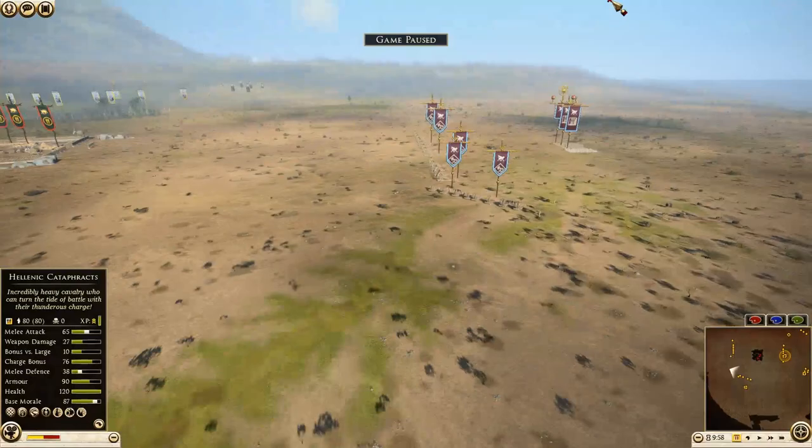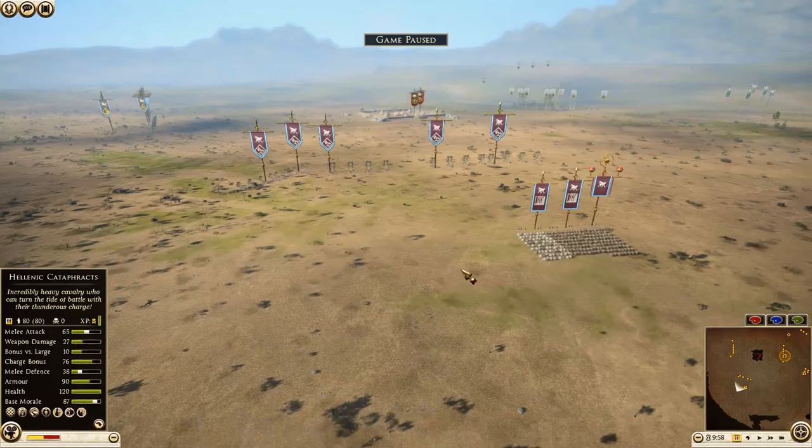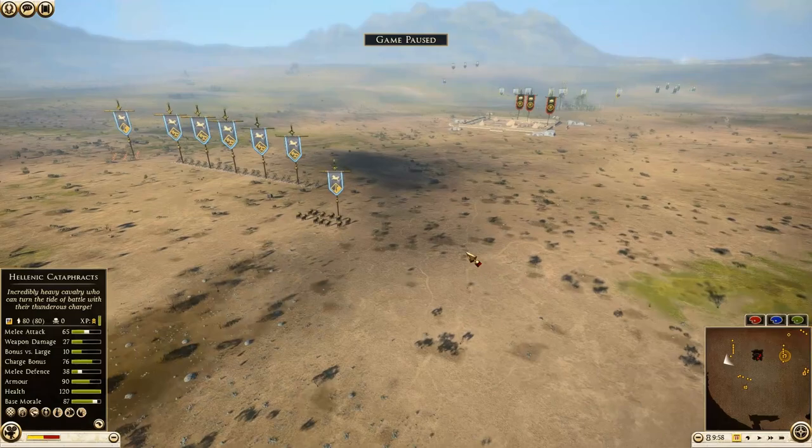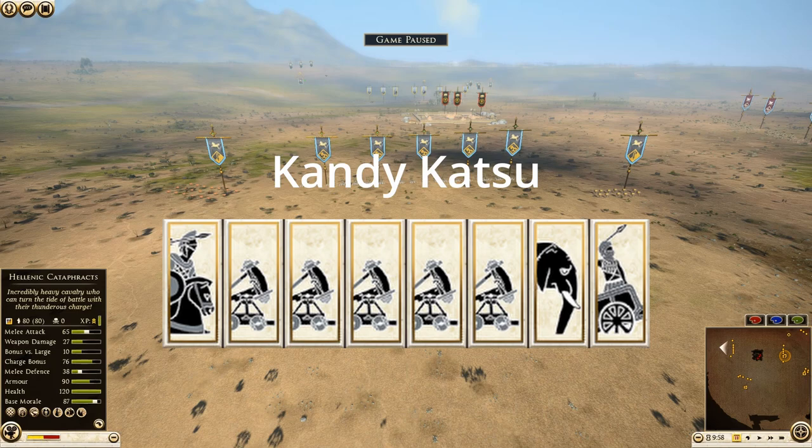This is going to be kind of interesting because I was looking over the army comps here. I can see the Parthian ballista is already facing the Mesaesyli line, so it's kind of like a free-for-all — which I don't think has ever been done before in Rome 2. We'll start off here with Mesaesyli being commanded by Candy Katsu, and he has five units of ballistas — five regular ballistas.